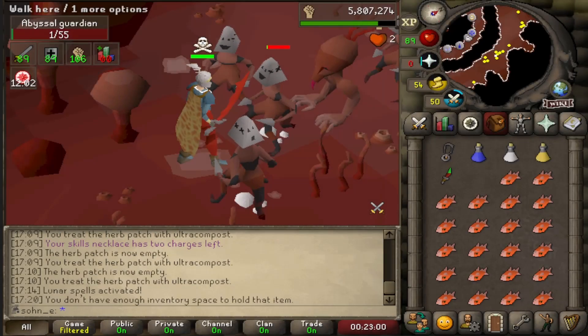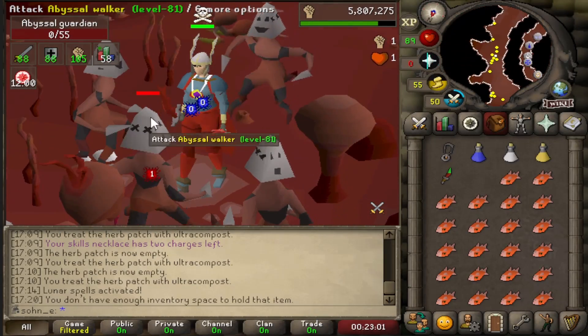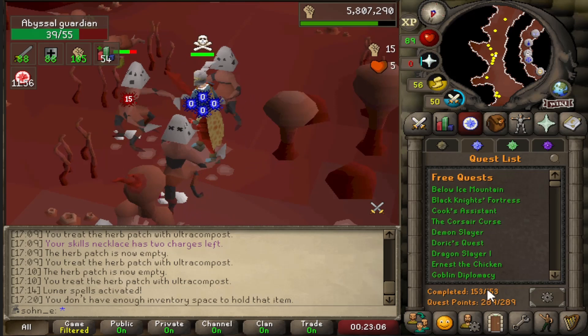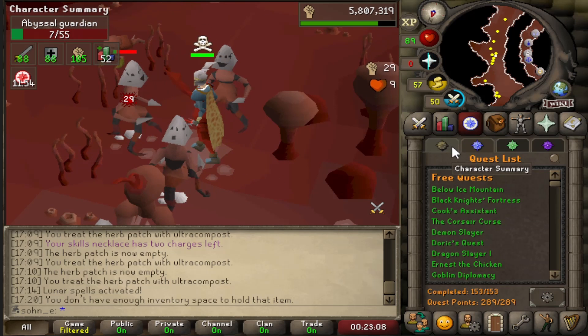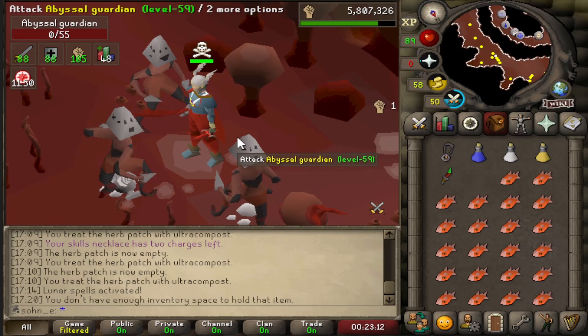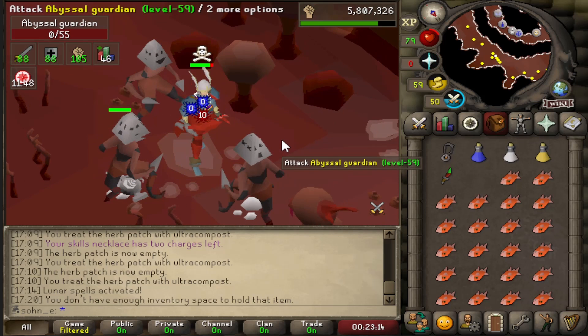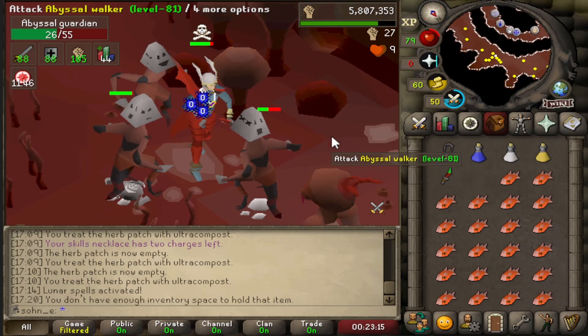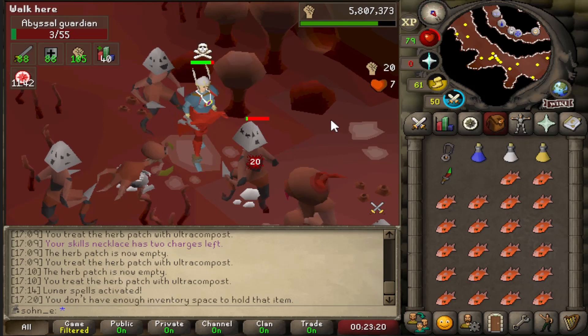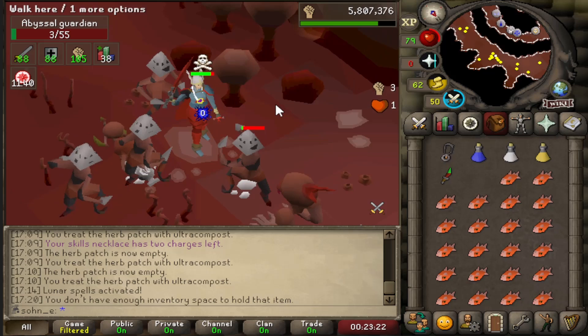Hey guys, welcome back to another video. In the last episode of the Iron Man series we completed all 153 quests so we could get our quest cape back. There's no real reason we want it — it just looks cool and also works as the closest teleport to a fairy ring, which will be useful every once in a while, probably during clue scrolls.